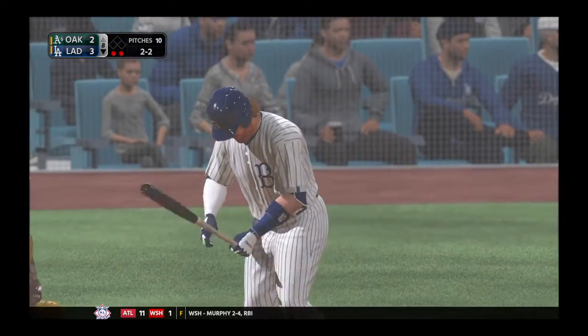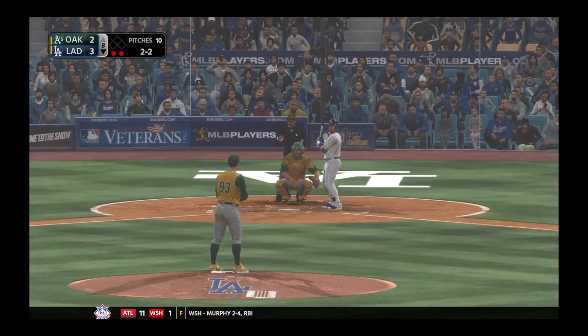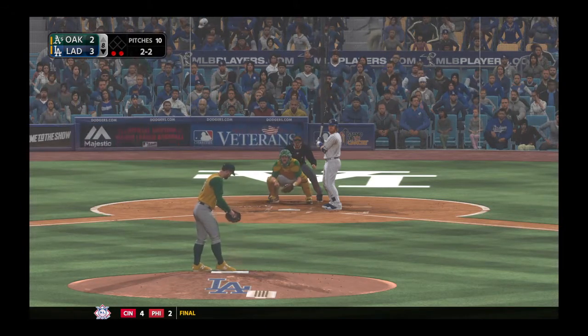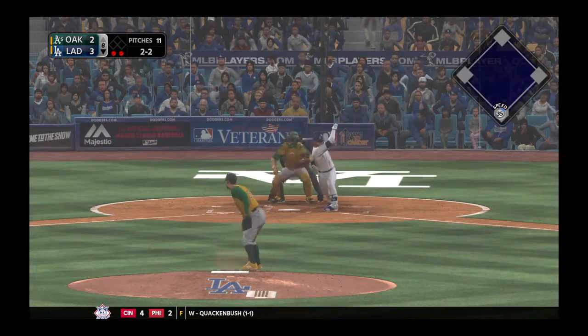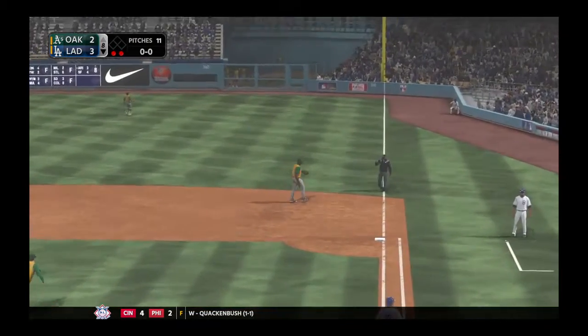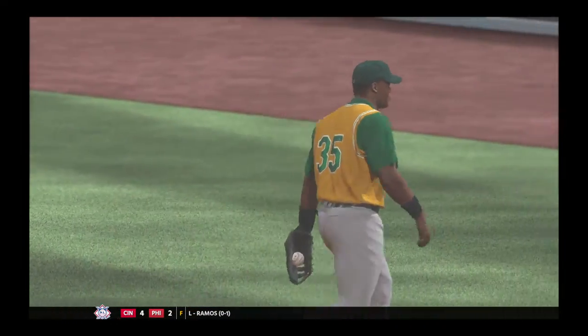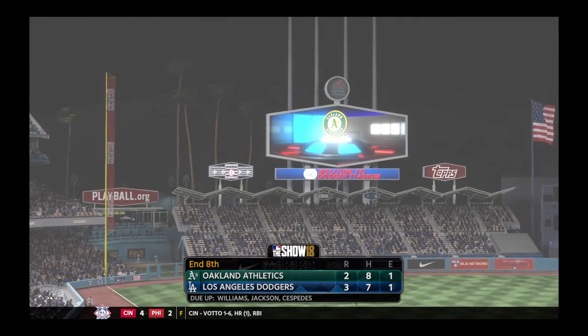This kind of hitter right here — we call this guy a grinder. What are our grinders? They just kind of foul off some good pitches. They lay off the pitches just off the plate. And we'll have to leave it there as the play is made to end the inning — nothing doing for the Dodgers here. They're up three to two.